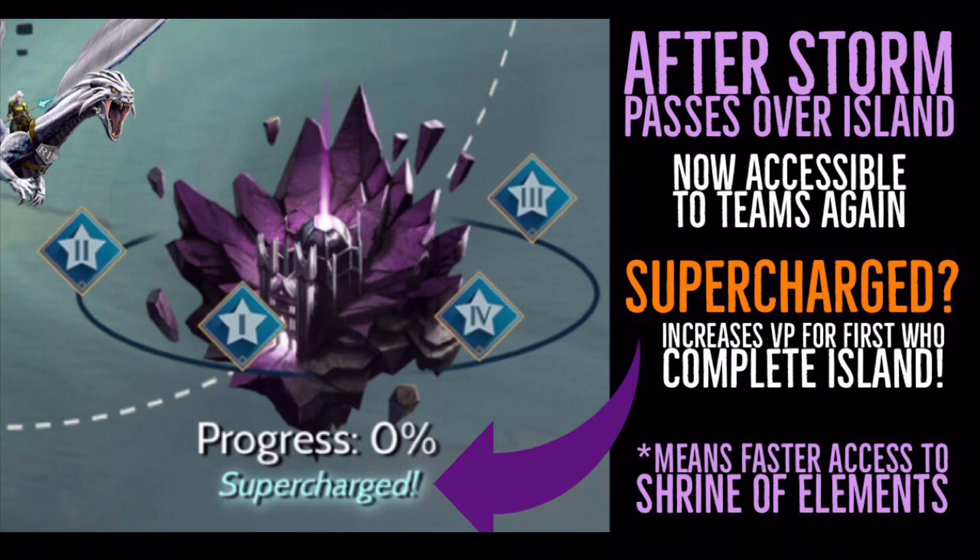Once a storm has passed over an island it creates a supercharge on that island. The good thing is you'll get double the points when you defeat those temple guards, which can cost you zero energy — a huge bonus for personal points and VP points for your team. The downside is that during the supercharge window several other teams will also want to take that island, making it even harder to progress. But if you push through, you can earn major points for your team.